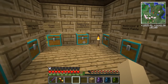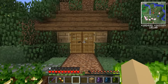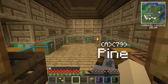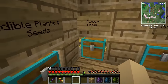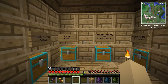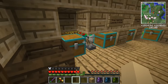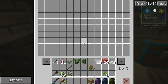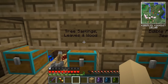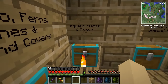I love our plant sorting shed. For those of you who are new or don't remember, this tiny little shed on the edge of our garden is actually one of the most fantastic sorting machines on the entire server. It's quaint in size, but behind that you can see a glimpse of the hundreds and hundreds of pipes that took me forever to build. It sorts plants into different chests: one for tree saplings, leaves and woods; one for edible plants and seeds; one for flowers; one for bamboo, ferns, vines, and ground covers; and one for aquatic plants and corals.